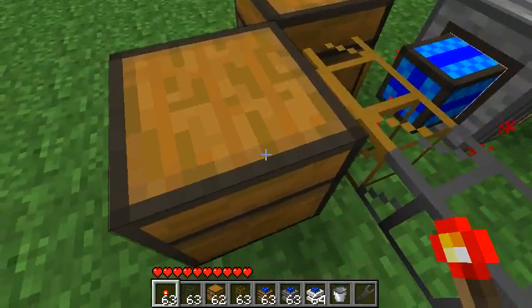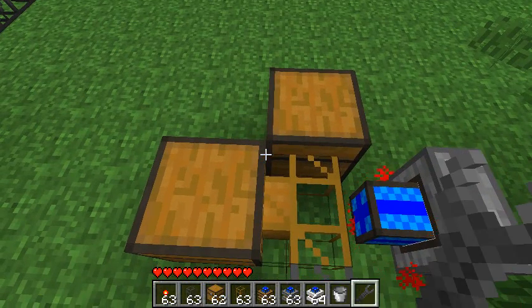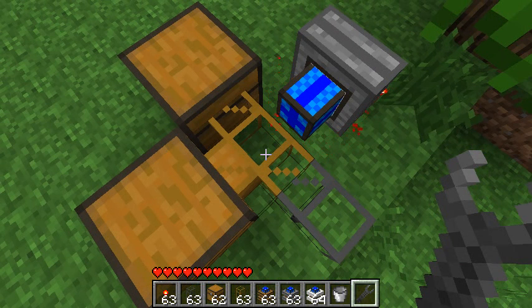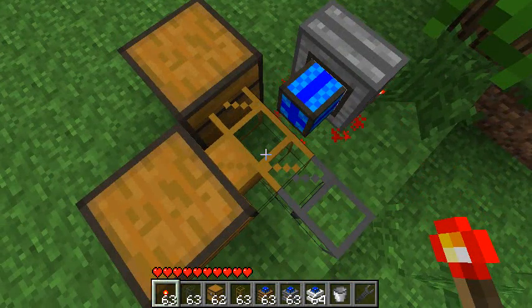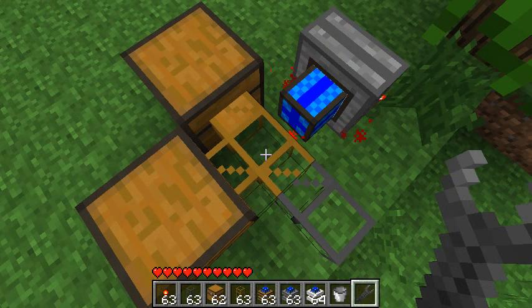Before we move on to the next engine, there's a new item that has been introduced: the wrench. The wrench is going to be the only item able to change the orientation of BuildCraft devices such as pipes. It used to be the case that right-clicking would change the input of a wooden pipe, but that doesn't work anymore. Now only the wrench is able to change that, which hopefully will simplify things.